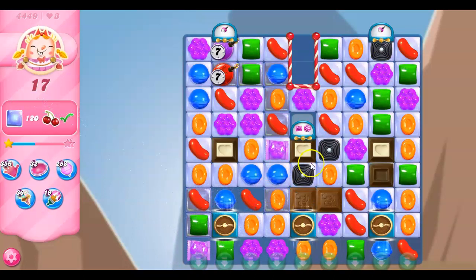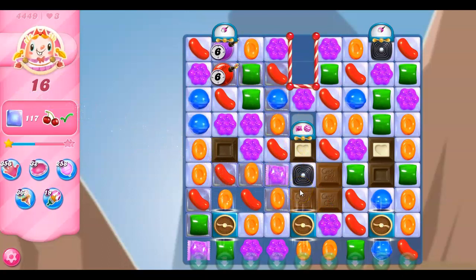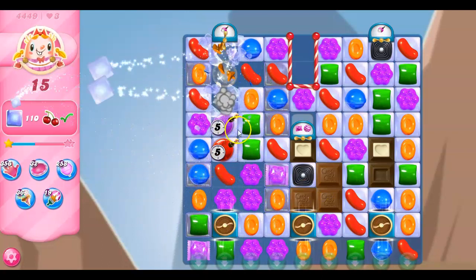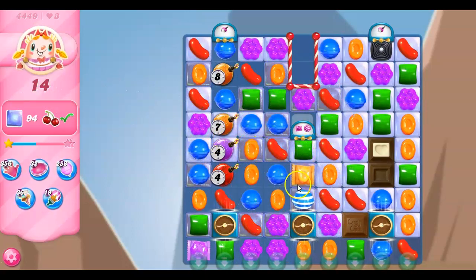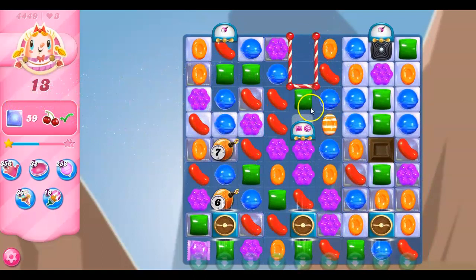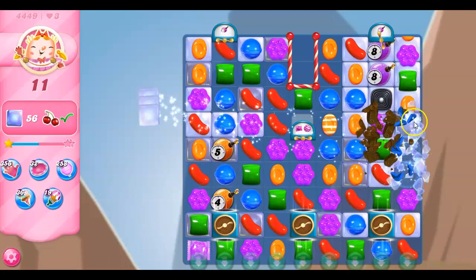I'm going to go ahead and make this move. I know we're still letting some of the chocolate grow. And now I've got time bombs, which I didn't expect because I didn't look forward enough into the abyss. Let's go ahead and try to use the specials that are going to be coming down by getting rid of the chocolate around here — I think that's a good choice. And taking out those time bombs as they become problematic, which is basically as soon as they show up — they're set at low numbers. Striped-wrapped combo! I love that. That's beautiful.